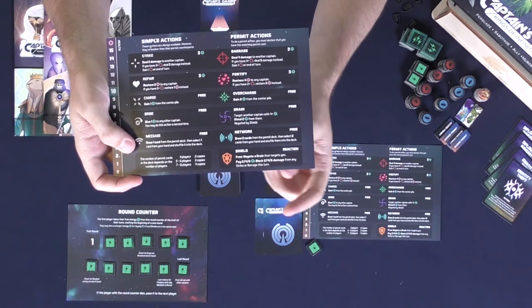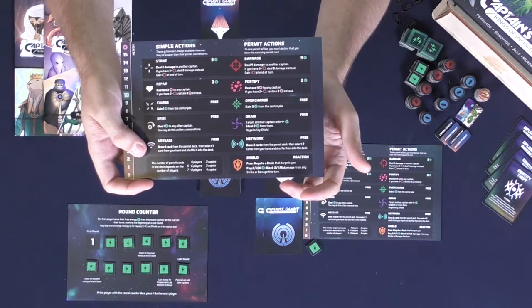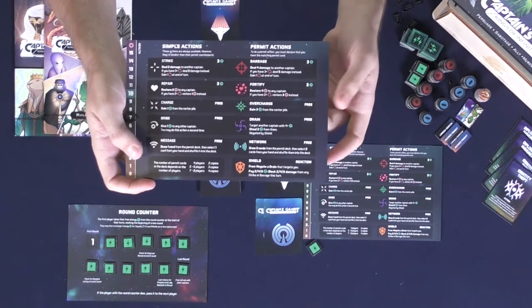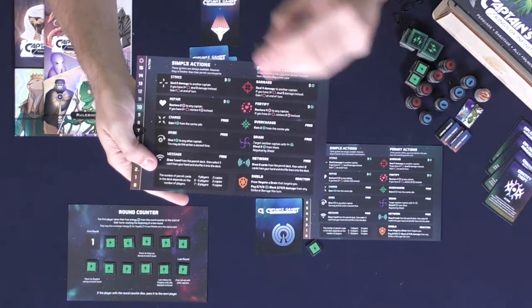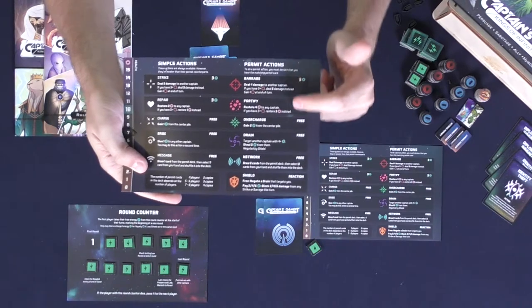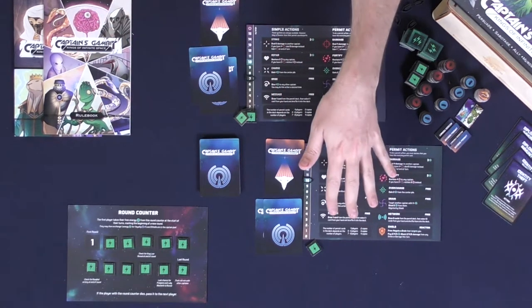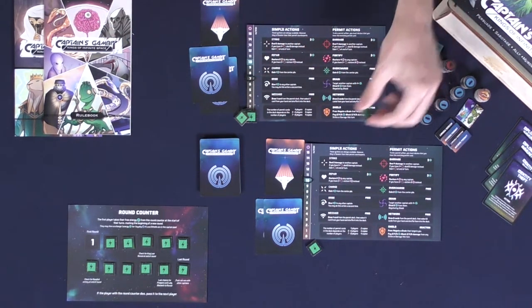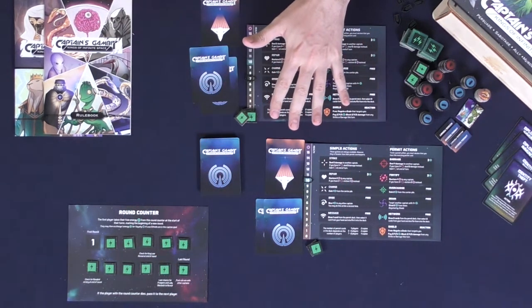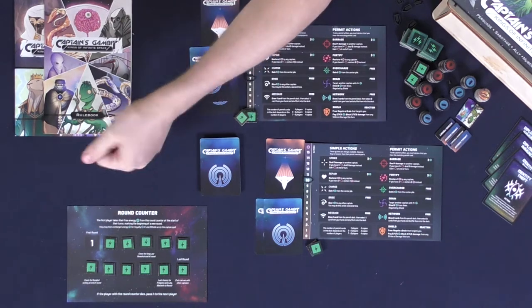You can use the shield even when it's not your turn, and even to protect another player. For instance, if Mercutio was taking damage, you could spend two energy to block two damage dealt to Mercutio. The basic idea is: take one energy, use one of these actions regardless of whether you have the card or not, players have the opportunity to call your bluff if you use a permit action, then someone takes the next turn and gets an energy from the supply. The only person taking from the round area is the first player, just to mark that a new round is beginning.